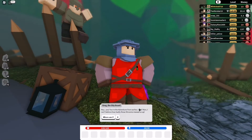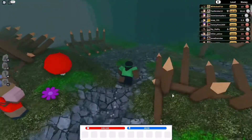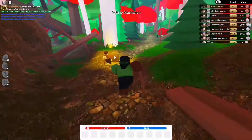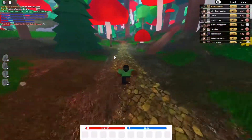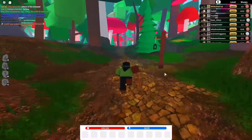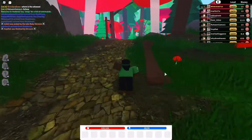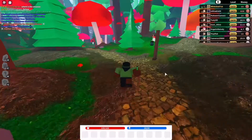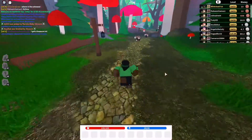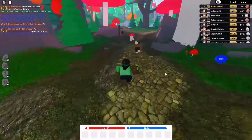You'll see this guy right here — you don't need to talk to him, you can ignore him, just X out of it. It'll take you to the Mushroom Forest. Once you're here, you are then going to come over here and run in this direction — pretty sure it's this direction. So once again, follow the path, and at the end of the path you should find Ren right blade just sitting here.